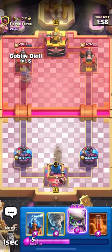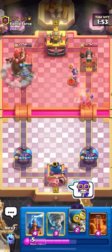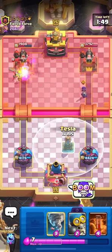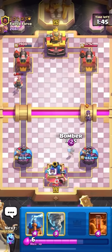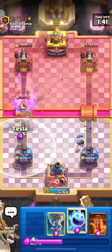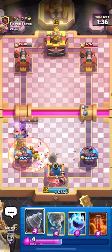I'm going drill at the bridge — really outplayed him there for that 400 damage. Going evo skellies at the bridge too because I'm a very smart individual with a lot of skill. Just got 500 damage, and look at this — we can activate the king tower as well. That's the one downside to the bomber: you can pretty much always activate king, like the firecracker, but it doesn't really matter if they're just spamming.